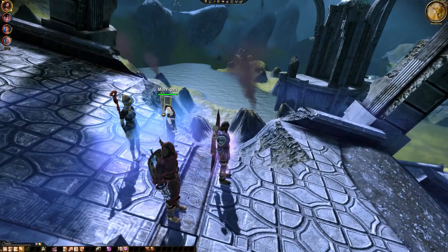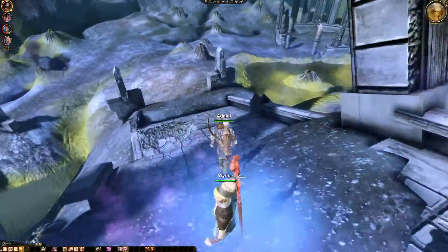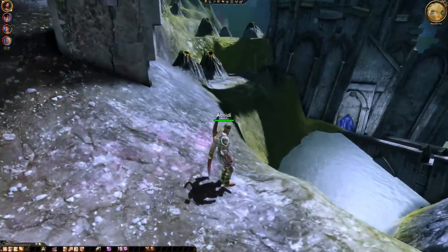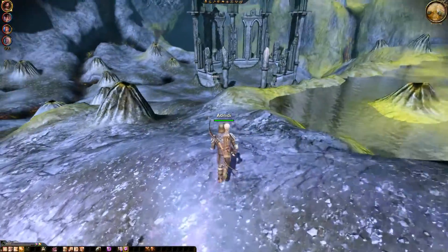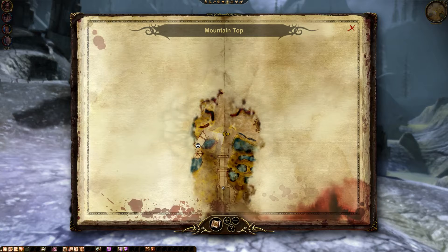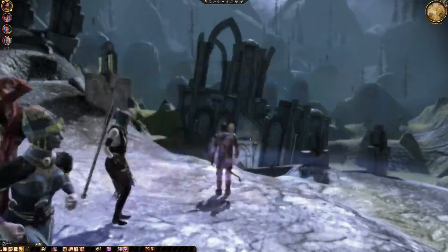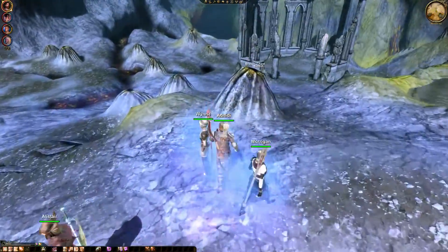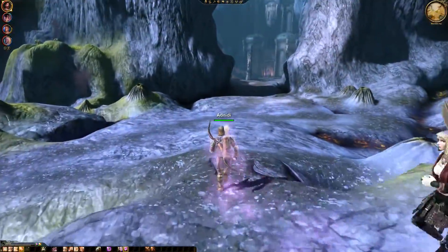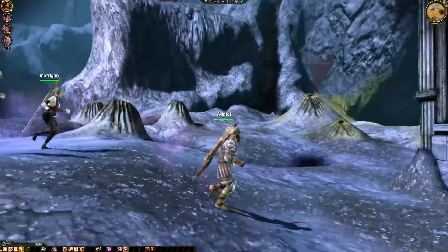A dragon such as this is better to avoid than engage. I like engaging dragons — we've killed Flemeth, we killed the dragon in the other lair. Have we killed more dragons than that? Possibly. There's the ruined temple, there's caverns — we'll have to see what we have to do. I think we'll just make our way over to those chests. Oh, there's the dragon.